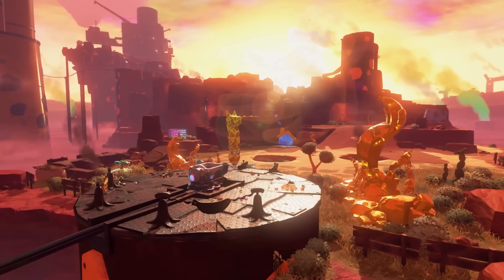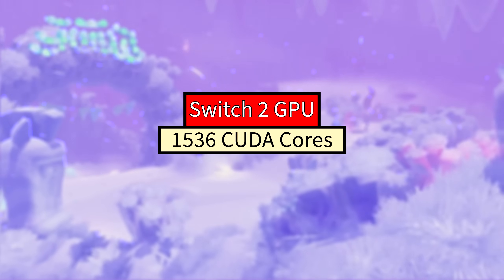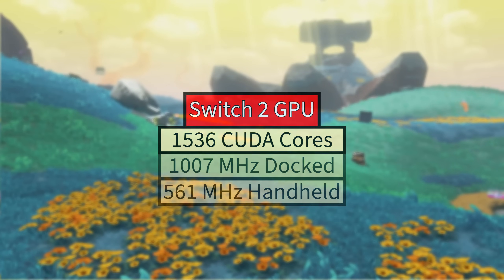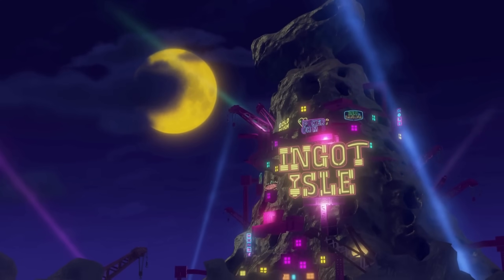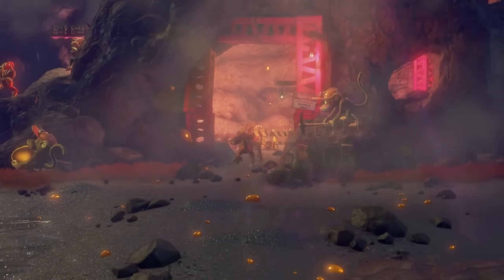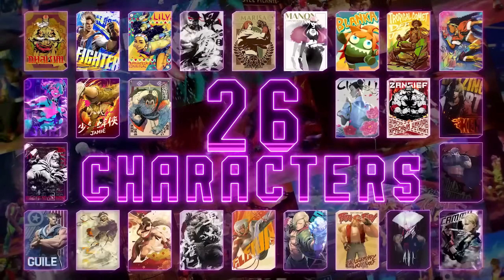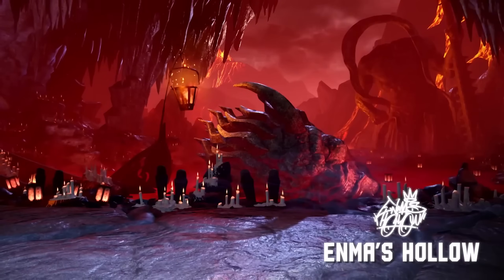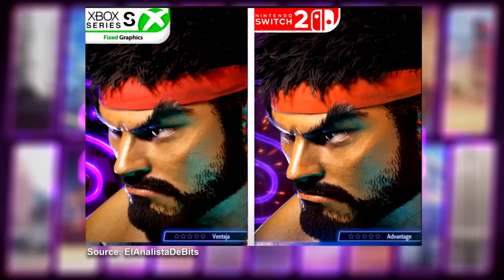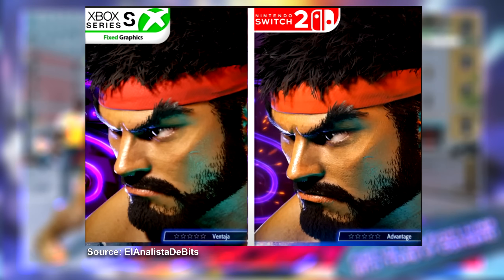The GPU has also been confirmed to have the same 1536 CUDA cores as early information revealed, with the same clock speeds as well. The Switch 2 GPU does indeed have the capability of ray tracing and DLSS — DLSS being a huge deal that will help improve image quality from the inevitable low resolutions we're going to see from advanced third-party titles. Virtual Fighter 6 is a prime example at launch, rendering at a native 540p resolution but using DLSS to hit 1080p as an output target, and yet still having a sharper image than the Xbox Series S version, which runs the same game at native 1080p.